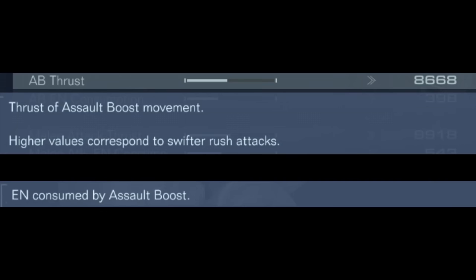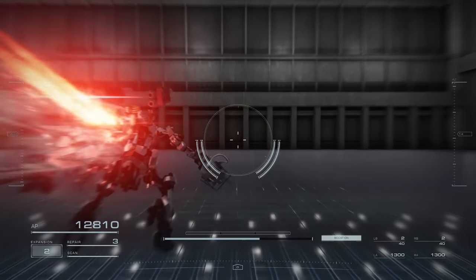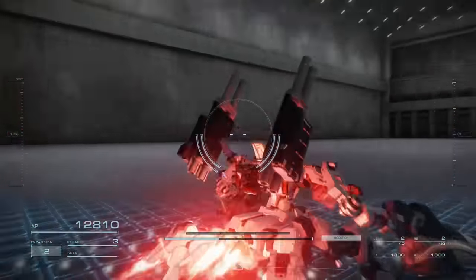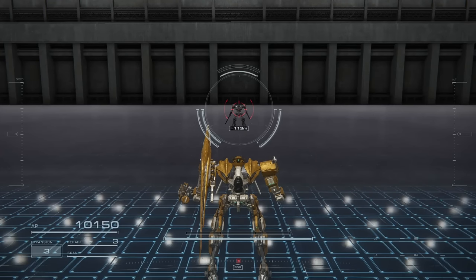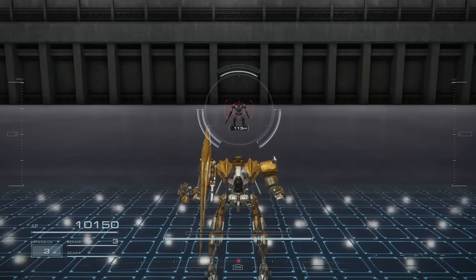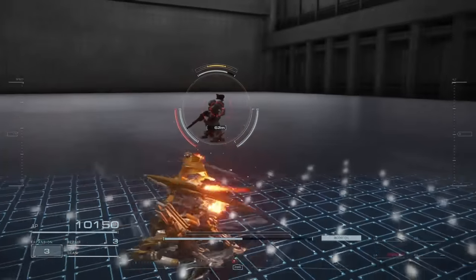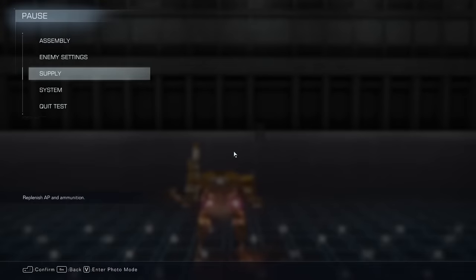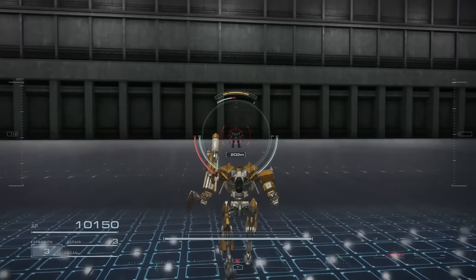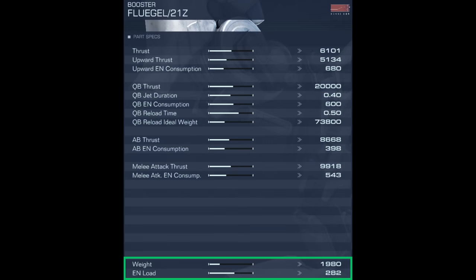Assault boost thrust and energy consumption are exactly what you think they are — the speed and energy consumption used for your assault boost. The melee attack thrust is the speed of your melee attacks that dash at your opponent, and how much energy you spend when doing this dash. Not all melee weapons have the dash though, so it isn't always relevant just because you're using a melee weapon. Finally, we have the weight and energy load which is a common cost typical to the other pieces of your AC. These stats do matter, but they don't matter nearly as much as picking the right booster.